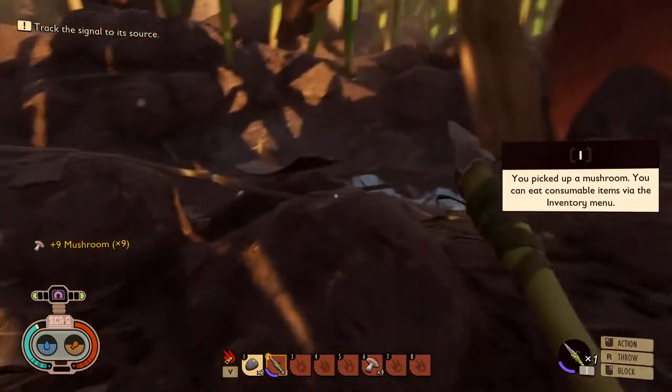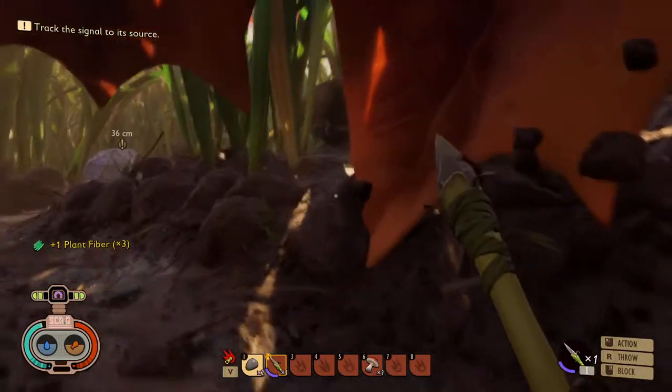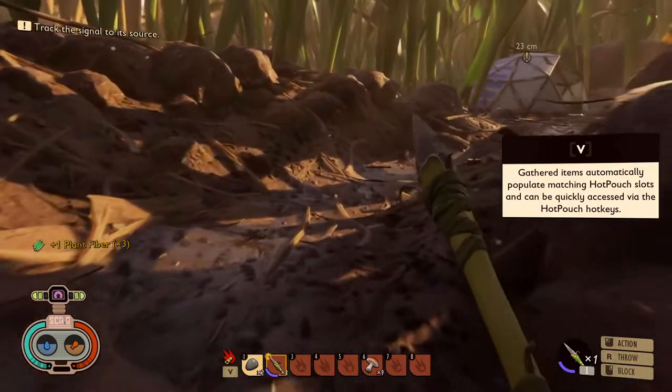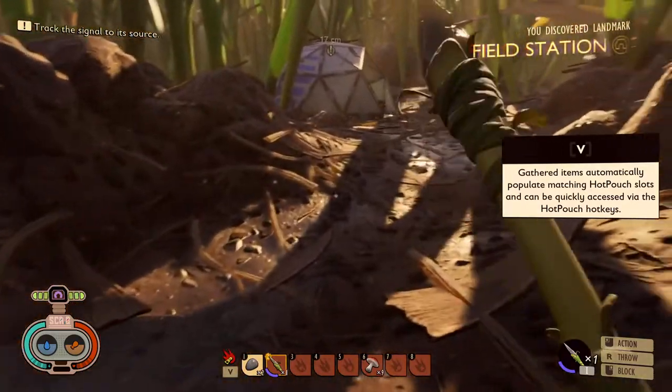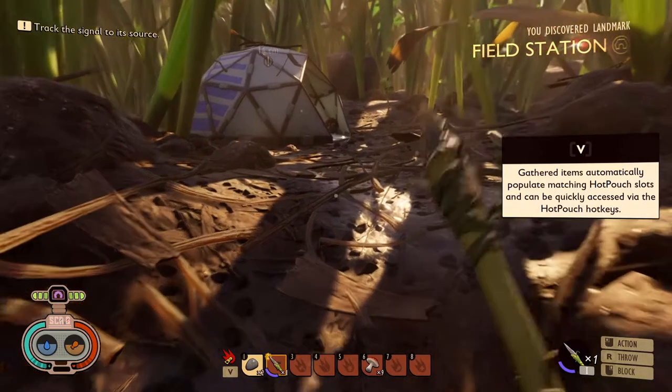Can we not chop the big mushroom? You know, like that makes sense. A bit more plant fiber. Gathered items automatically populate matching hot pouch slots and can be quickly accessed via the hot pouch.